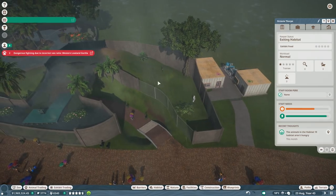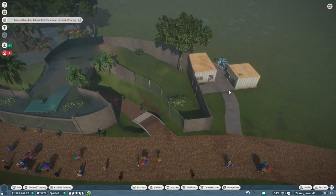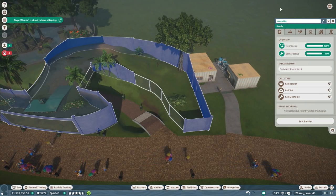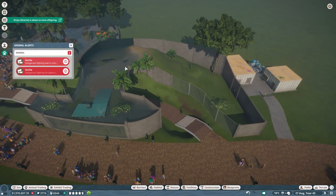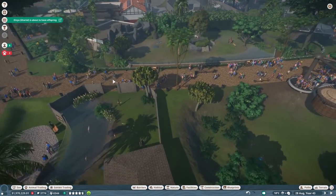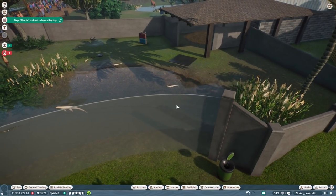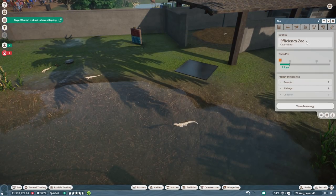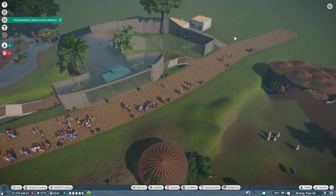Crocodile work zone is done. The gharial is about to have offspring — that's awesome. How about our Nile monitors, are they grown up? Doesn't necessarily look like it. How much longer do you guys need? Nearly. Maybe by the end of this episode they will be grown up, because otherwise it's going to be painful.